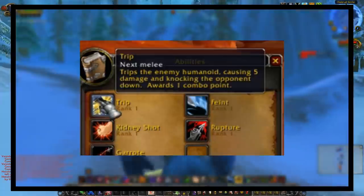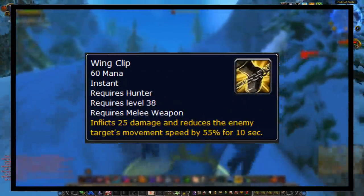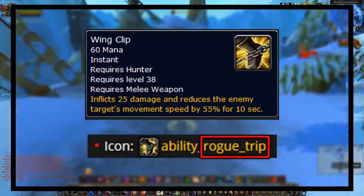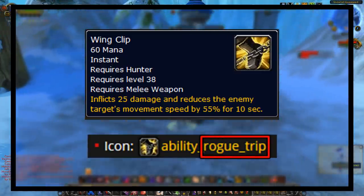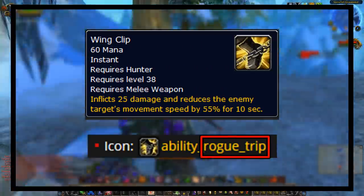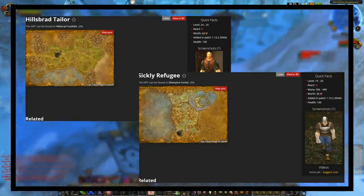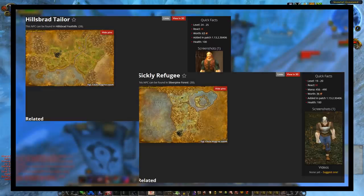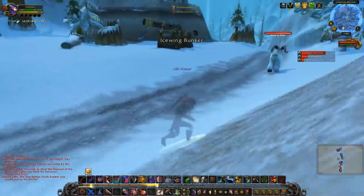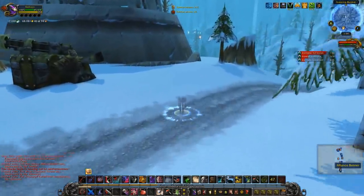I have a little more confirmation, as the ability has the exact same icon as the hunter ability Wing Clip, and the name of that icon in the game files is called Ability Rogue Trip — a pretty clear indication it was supposed to be a rogue ability. It did make it into the game as an NPC ability for two mobs in the Hillsbrad Foothills and Silverpine Forest. There's not much confirmation in patch notes that rogues had this ability, so it was most likely just intended to be given to them.